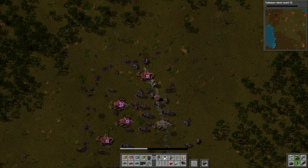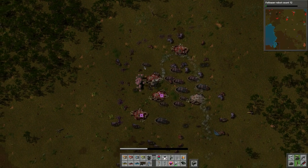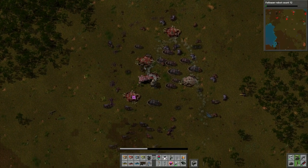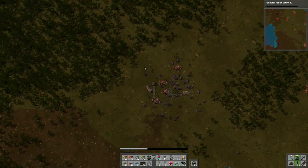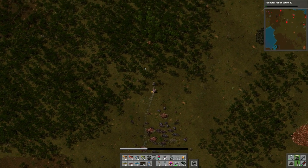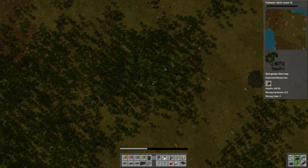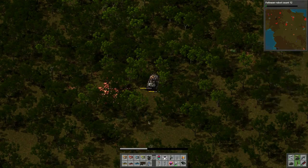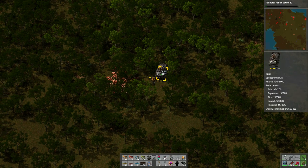So this is another base taken out. Let's move up to the next one. I usually just go right through everything - it doesn't matter, because ultimately if we have to escape somewhere we can always drive down.